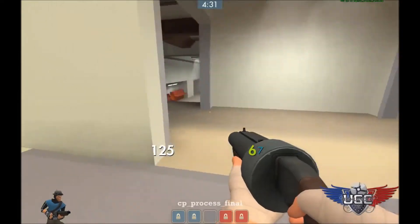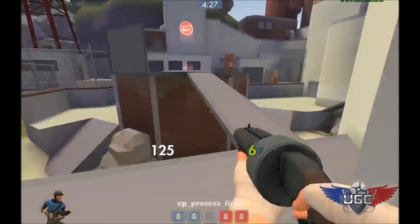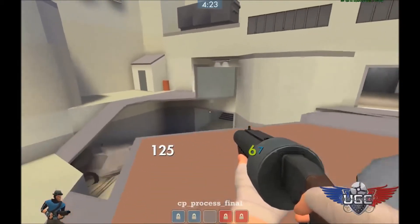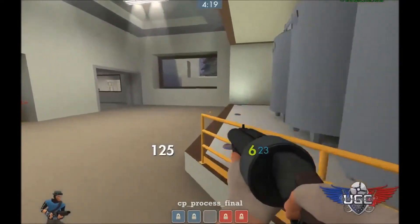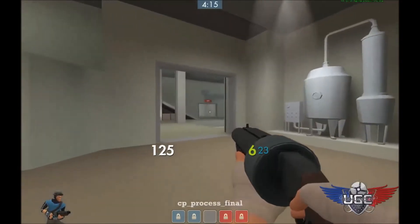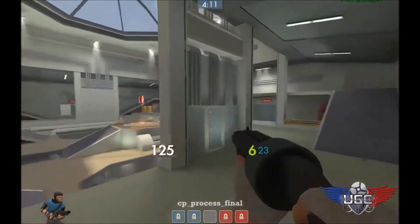And over here is lobby. So after pushing in and capping a point, you can push through all three areas — this down here comes through lobby. A lot of teams will either, if they have momentum, just push straight through rollout, or they'll come along the right side here and try to push straight in.